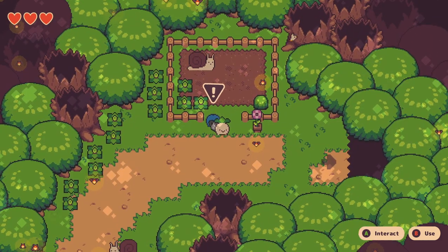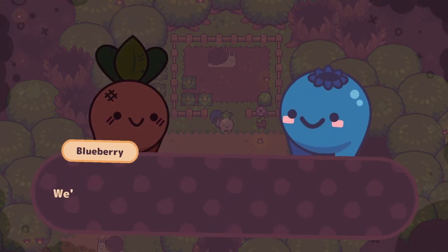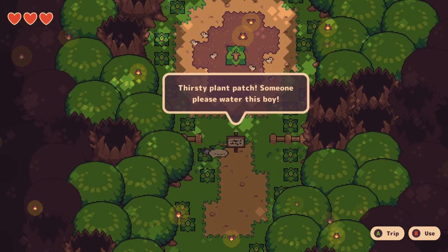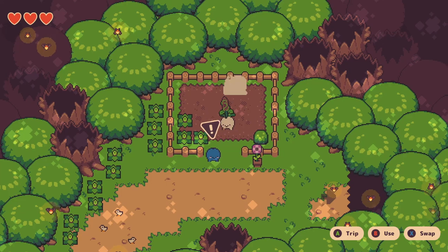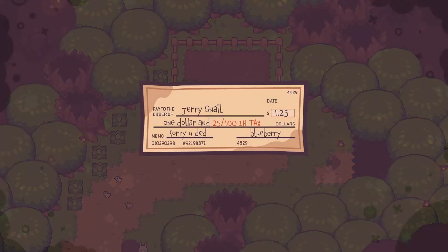Feel free to talk to the other blue guy along the way — he has a snail in his garden, but we'll help him in a second. Once you find the sword patch, water it with the watering can and grab the sword. Head back to the village and along the way kill the snail in the blue guy's garden. Talk to the blueberry and you've got something to rip up.